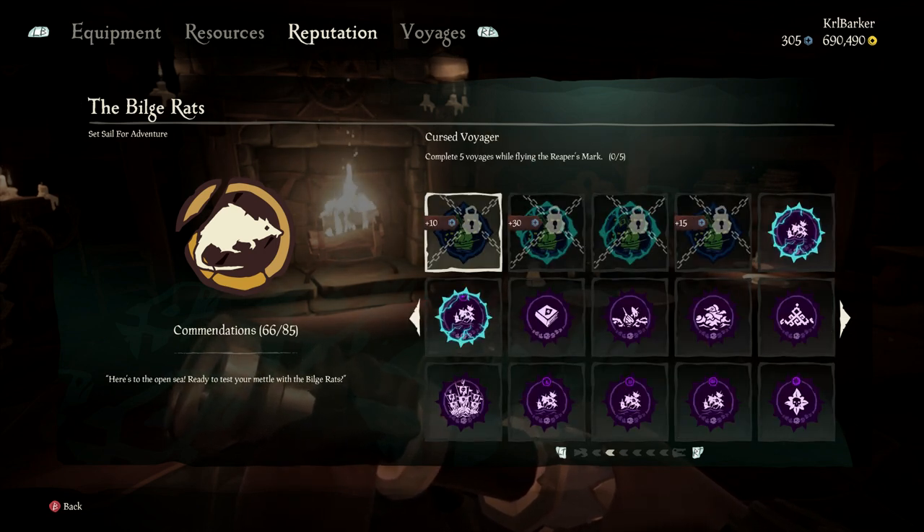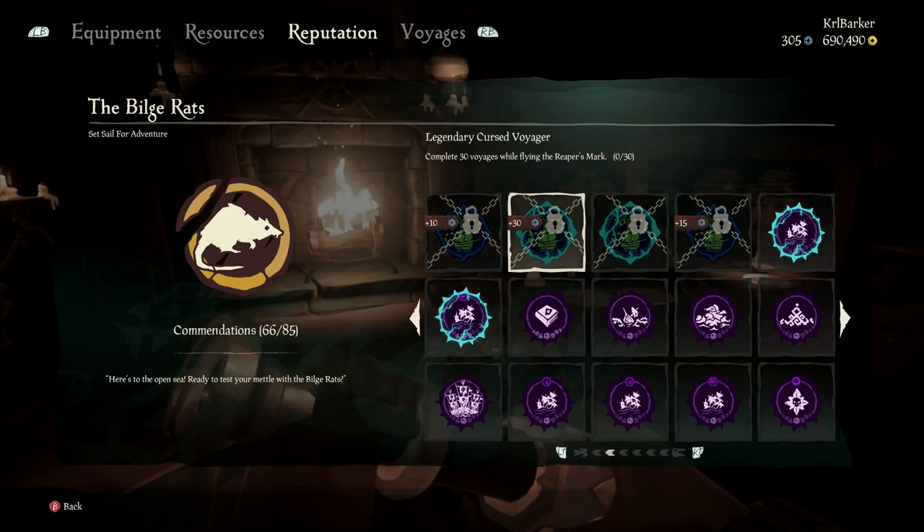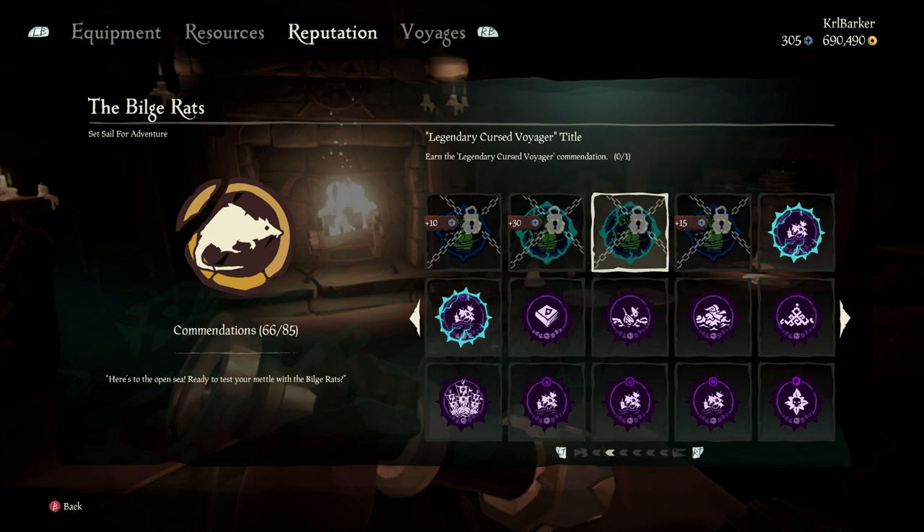The last commendations are to do with Reaper's Mark and voyages. You've got to complete five voyages while flying the Reaper's Mark. We had a little test run on this and it is kind of difficult because everyone comes to try and attack you. So while you're trying to do these voyages it's really difficult. I think it would be better to do this in an alliance, though whether it would count towards it I'm not sure. You've got to do five, and thirty for the legendary, and then you get the title if you do the legendary.